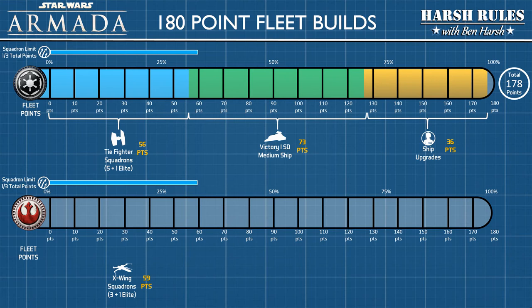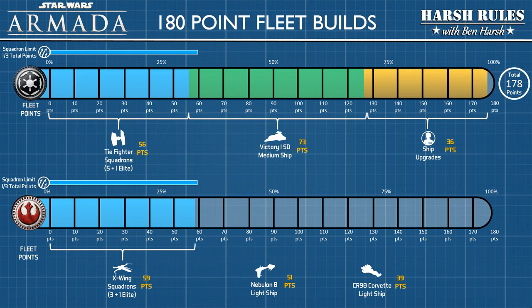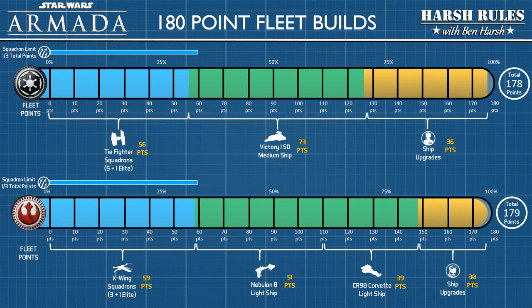For the Rebel fleet, I also left the squadrons maxed out with 3 standard and 1 elite. I downgraded both the Nebulon B and the CR-90 Corvette to their cheaper versions. With this build, I had 30 points left to squeeze in some upgrades, leaving the Rebel Alliance build at 179 points. Obviously these scratch builds would stir some disagreement — and that's the whole point. By using the 180-point core set tournament build, you're going to see more focused play styles and learn a lot more than with the kitchen sink builds.